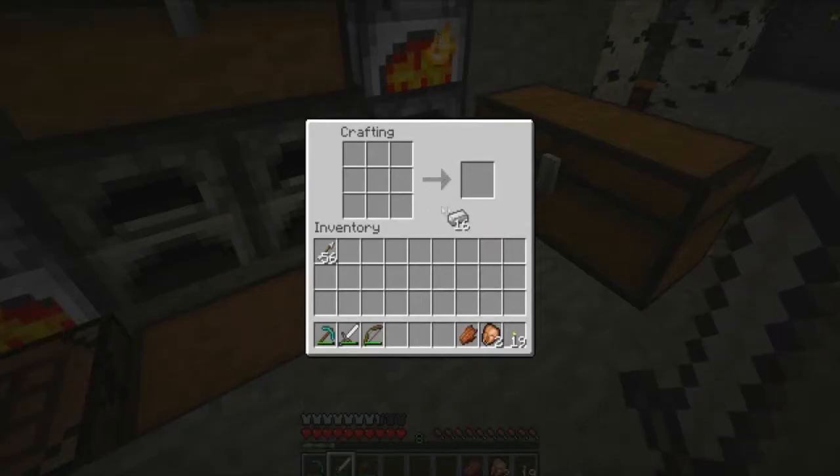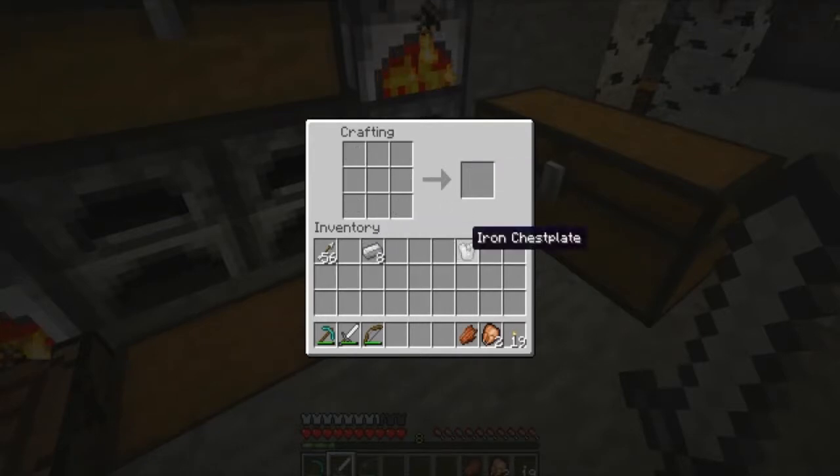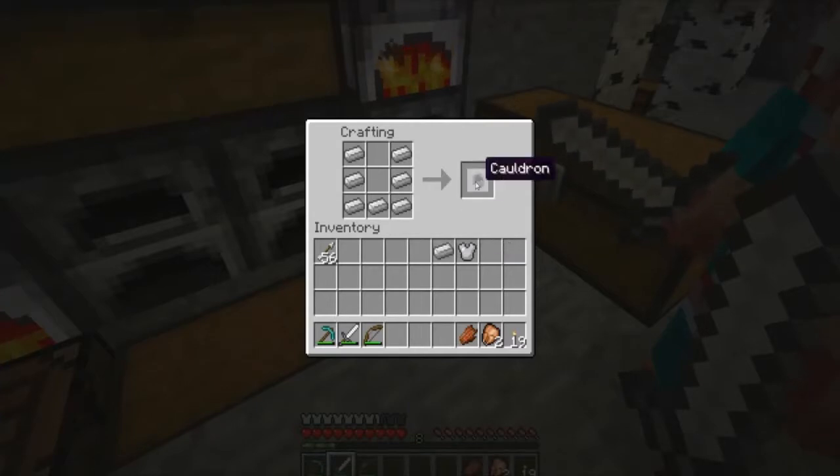Should we go endermen hunting before we go to the nether? I don't know — that's a tough one. You can craft cauldrons! But they don't do anything just yet, do they? Well, you can place water in them.